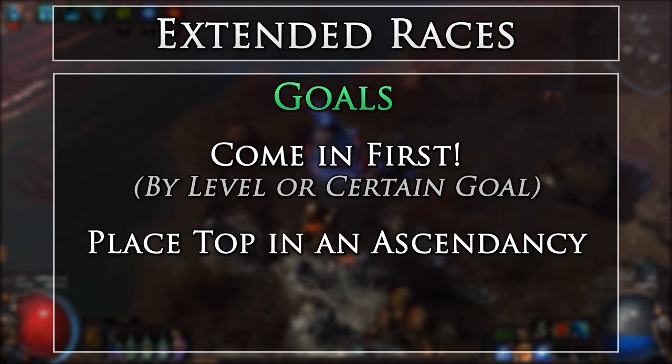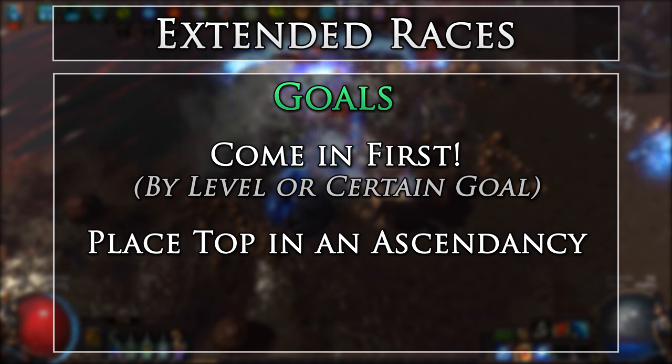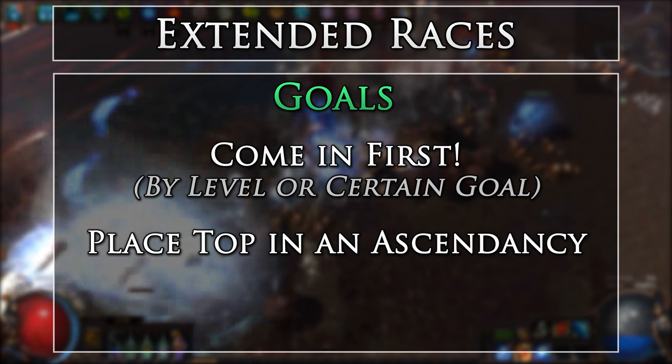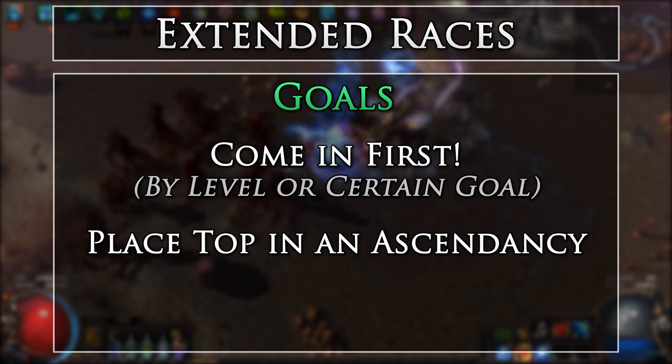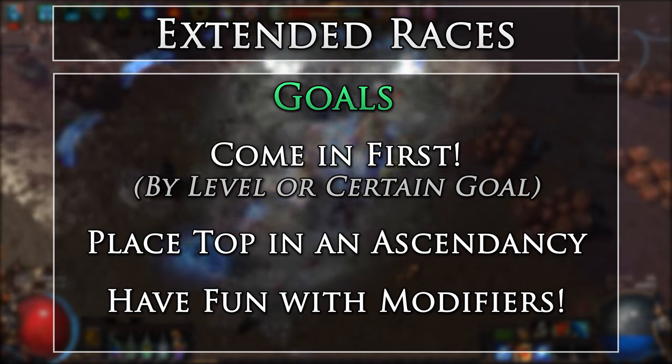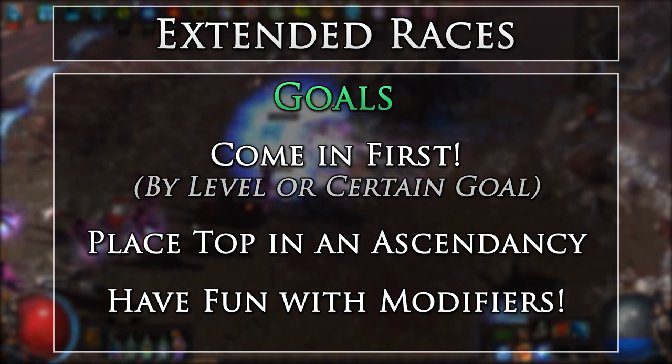This means if you plan to compete in these longer races, you will need to be playing almost every waking hour to remain competitive against the others. However, these types of races are great even if you don't want to be competitive, due to the many crazy and fun modifiers that can be enabled, such as 20 rogue exiles per zone.